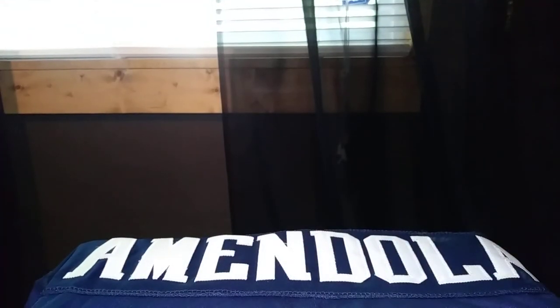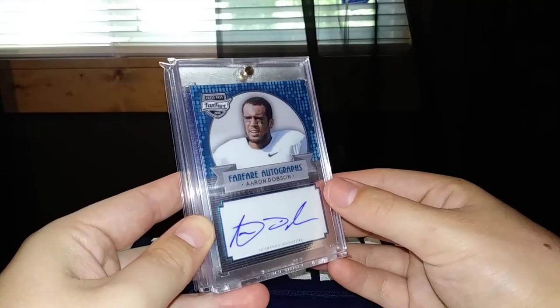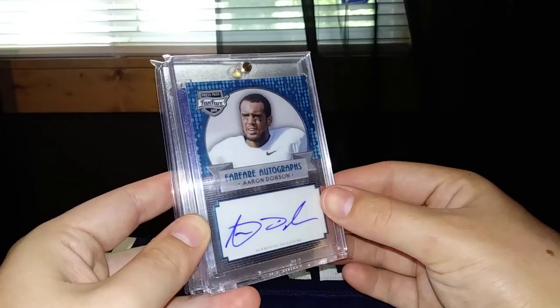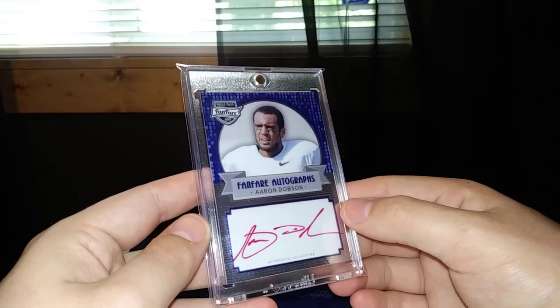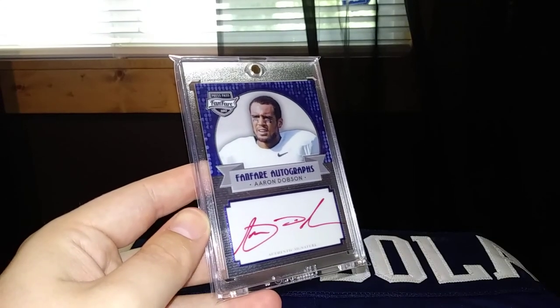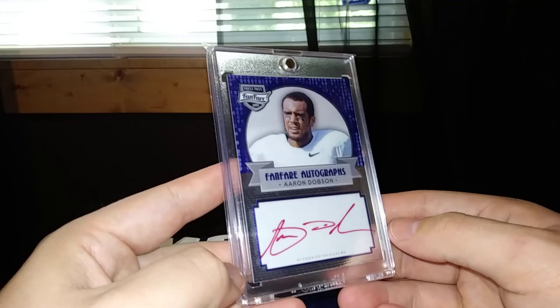First from Press Pass Fanfare, on-card auto out of 99 — number 99 of 99. And then Press Pass Fanfare autograph out of 149, number 149 of 149. The red inks are actually short printed to 20, so I'm assuming since this is 149 of 149, the red ink would be 20 of 20.